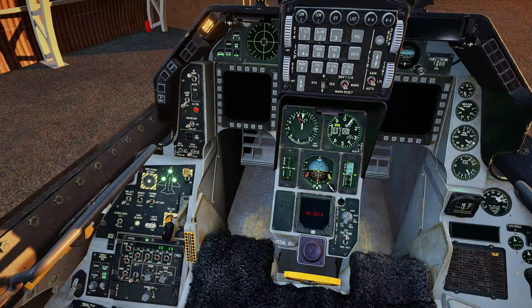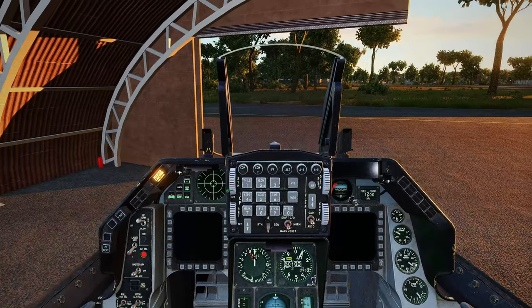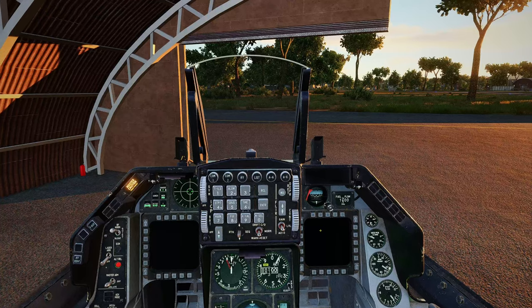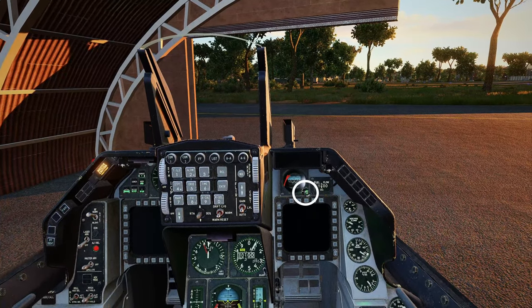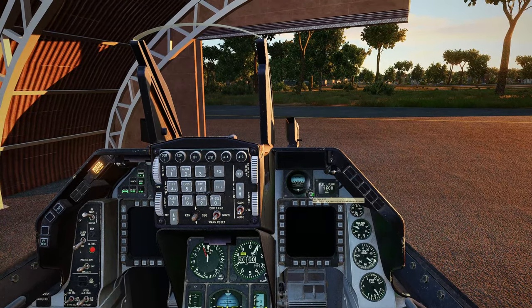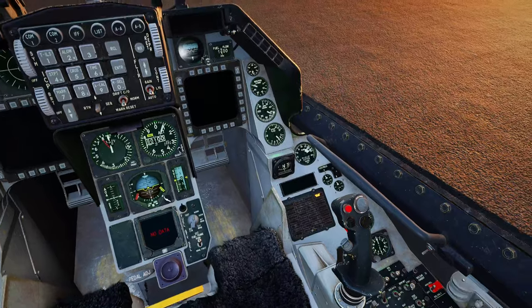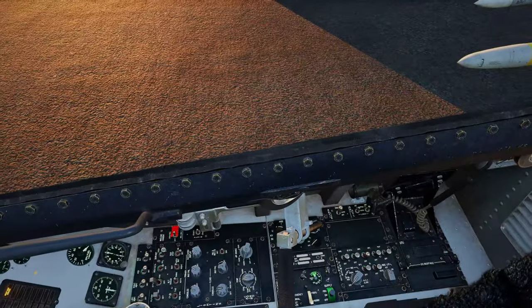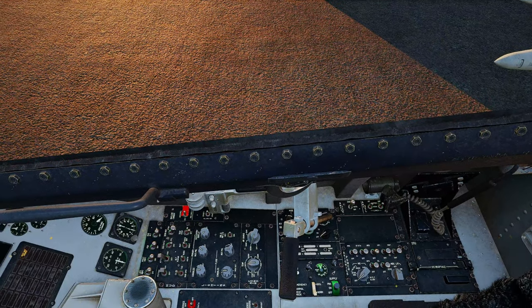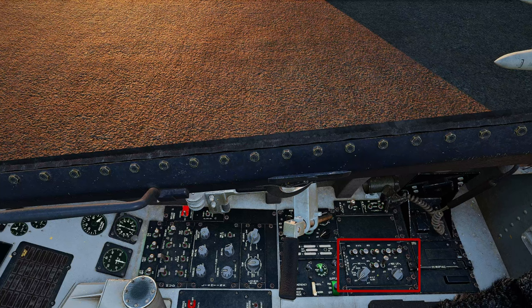Once you're done with all that, we'll continue up. We'll want to turn our HUD symbology on — we'll turn that all the way up. We'll want to go ahead and get this uncaged — right click, get our two white lines lined up. Coming down here on the right side, we'll come back to our avionics power. We'll want to turn on our MIDS, our data link, GPS, MMC, MFD, UFC, and map.